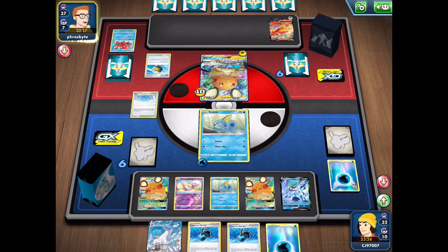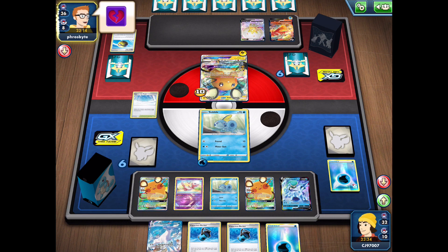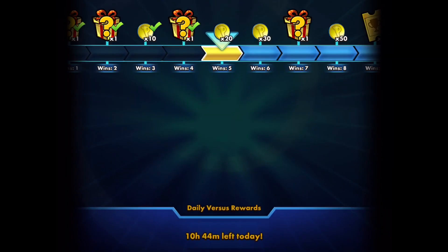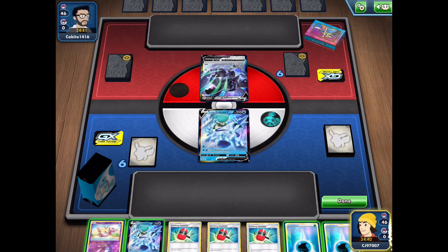My opponent is most likely looking for the Urshifu or the Zeraora, but they're getting neither of those. They're getting an Eldegoss — they're going to be heartbroken when they realize they can't use it with our Path to the Peak stadium, which prevents rulebox abilities. My opponent just skips. Let's hopefully get into a proper game in the next one.